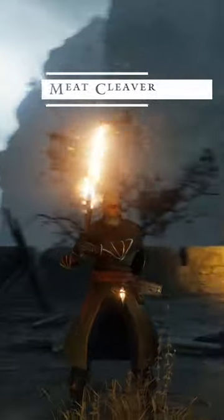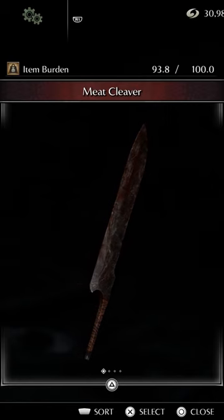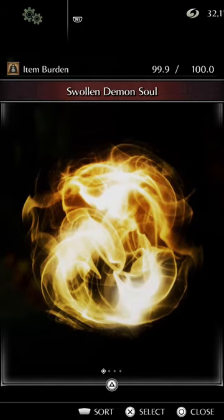Weapon number 6, the Meat Cleaver. The Meat Cleaver is created using the Swollen Demon Soul, which you get from the Adjudicator boss in World 4-1.